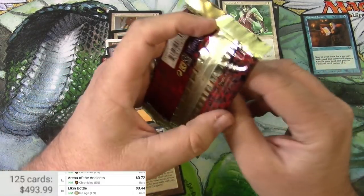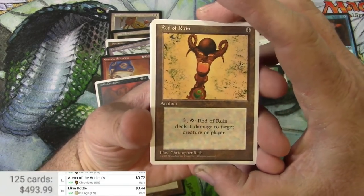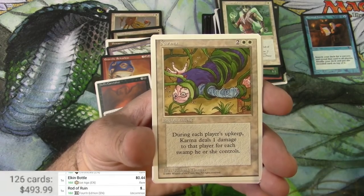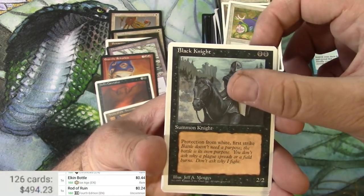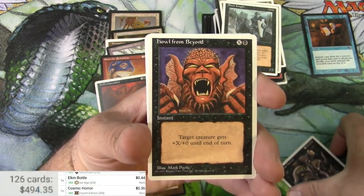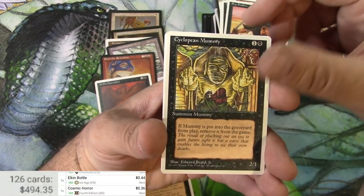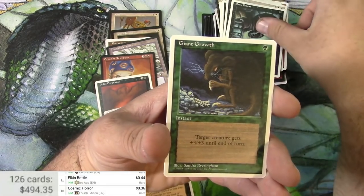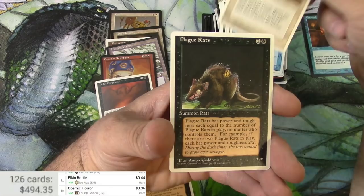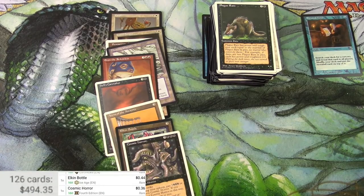Last up, a pack of Fourth Edition — it's been a long time since I've opened a pack of Fourth Edition, and I don't know what the order is. Rod of Ruin — that might be a rare — actually that's an uncommon. Karma would be an uncommon, Black Knight. Cosmic Horror — that would be the rare: 36 cents. Some classics here — Dark Ritual, that's decent, Circle, and Plague Rats. Okay, that does it for this section. We got one somewhat decent card out of here at least. Stay tuned for next time, which will be the last video in this series. Thank you very much for watching — catch you on the next one!